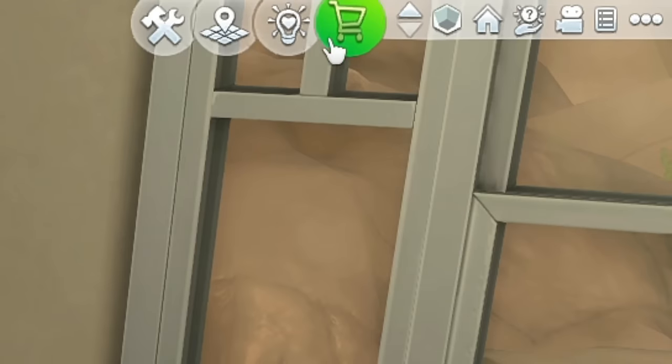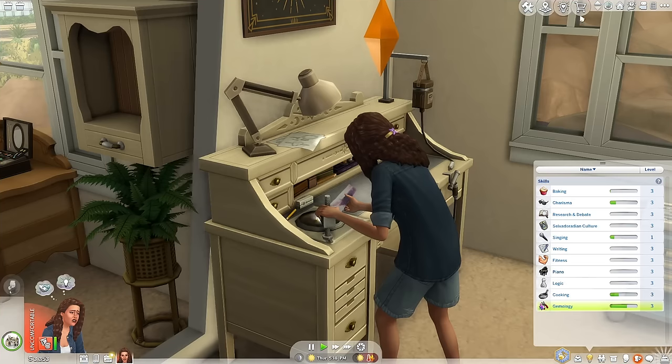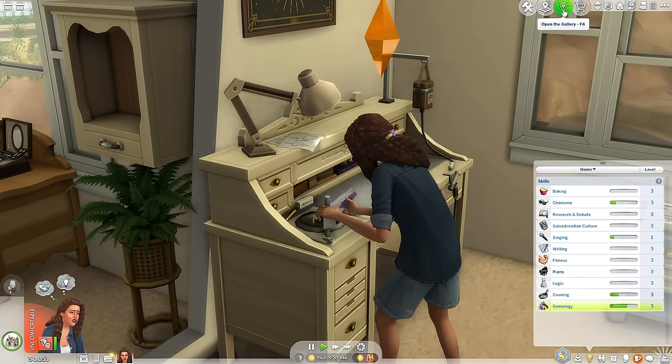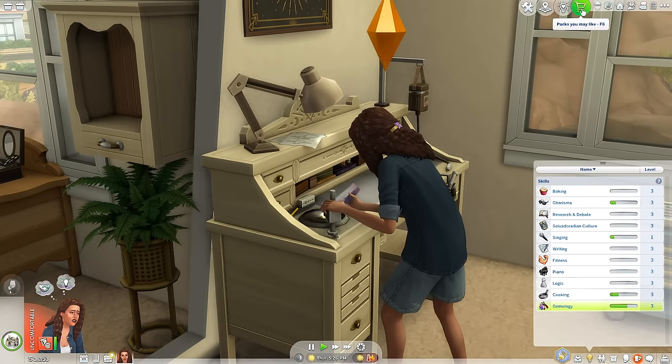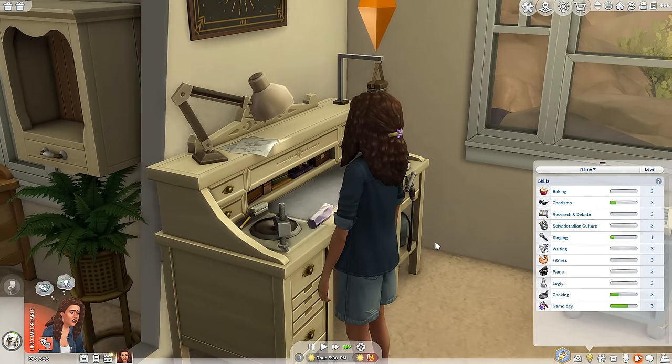How intrusive is this? There's an in-game advertisement — I already have all the packs, but it says 'You've seen it all. Check back again soon. Be sure to visit the main menu for more pack and kit details.' If people want to buy packs or kits, they will. Why do they have to put this in the game? I kept clicking on it because I thought it was the gallery button. This is just atrocious, horrible, tacky, tasteless. Get rid of this. It's not cool.